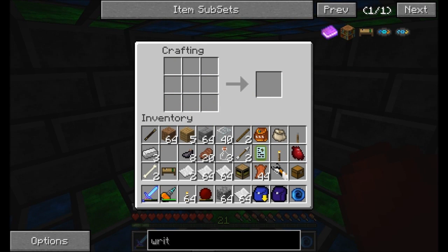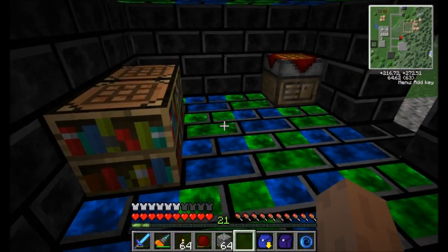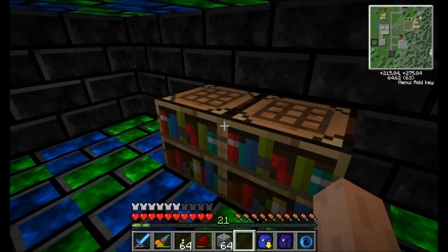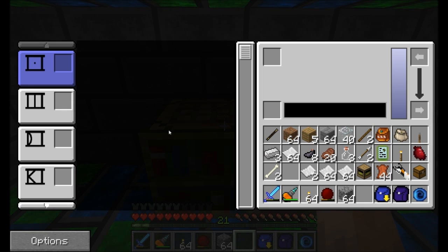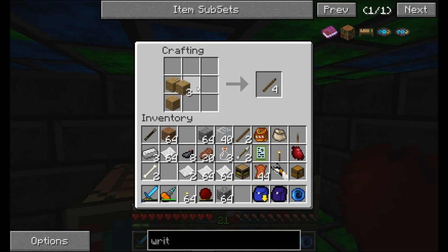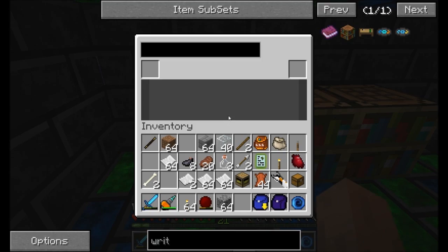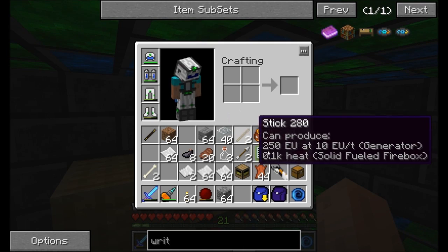Now that we've got the writing desk, I'm just going to place it down right here - it's a two-block kind of contraption. There's all kinds of crazy stuff going on here. I'll explain how the writing desk works after I make one more item from Mistcraft - this guy right here, the book binder. He's going to be important for binding books.